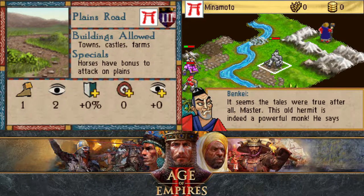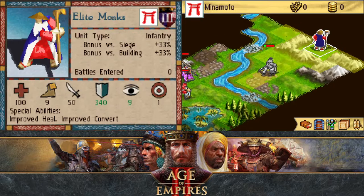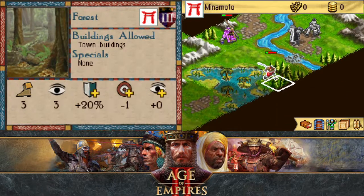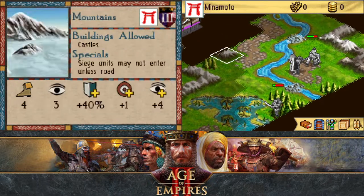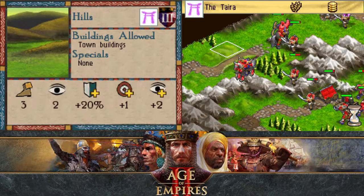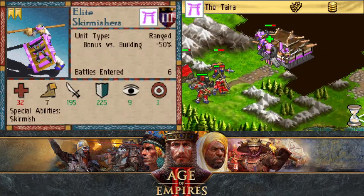It seems the tales were true after all. The hermit is indeed a powerful monk — he's annoyed at the Taira and finds your quest to be an honorable one. Perhaps his voice will convince some of the Taira to side with us. Or I can just heal, because it's an elite monk so he heals at like plus 30 or 50 or something. Elite monks heal for an absolute ton of HP — in limited unit situations like this, elite monks are incredibly valuable.